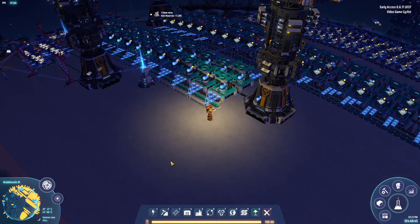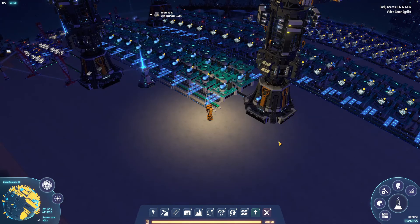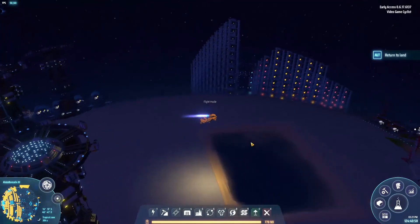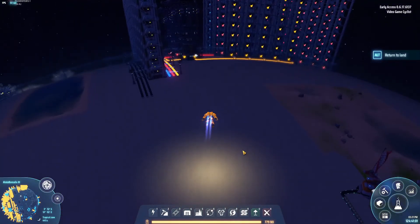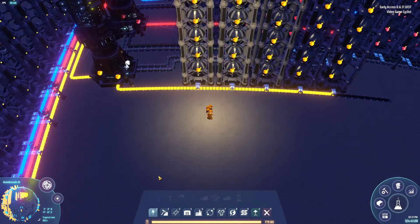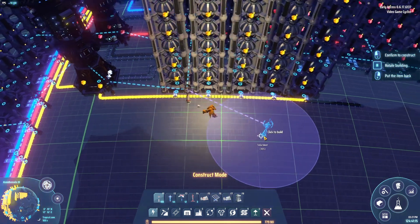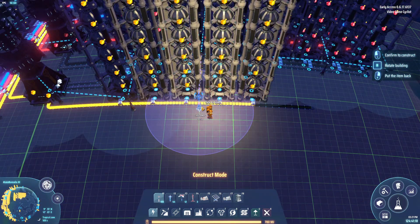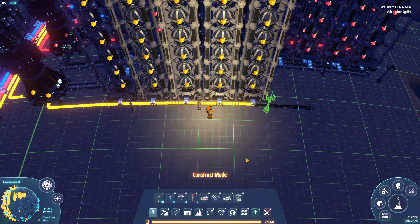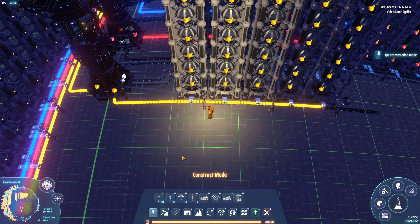We can go straight into the information matrix — right there. We're going to have to set up 30 labs. I just happen to have 30 labs with me. Let's get these guys set. We're going to have three rows of 10 going up. What is it going to take for this? We're going to need processors and the broadbands.